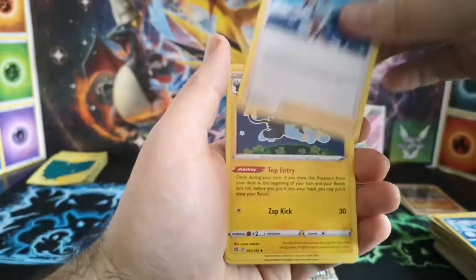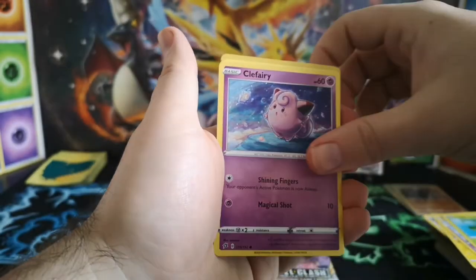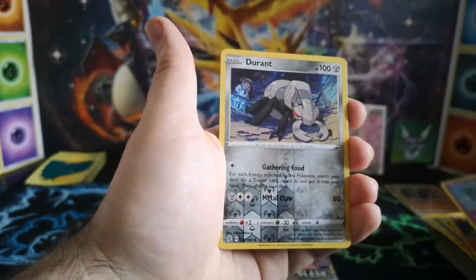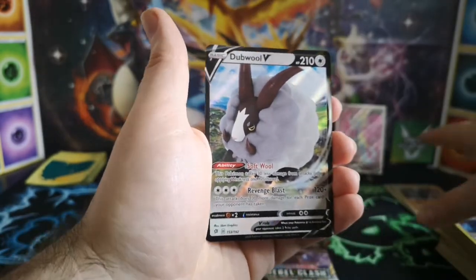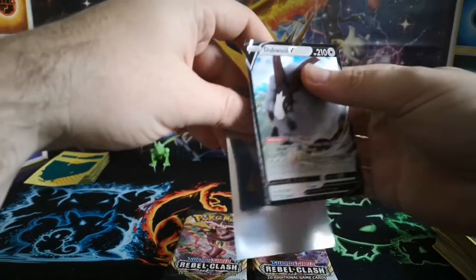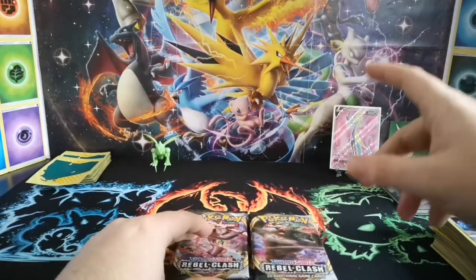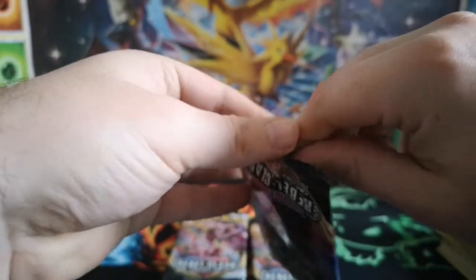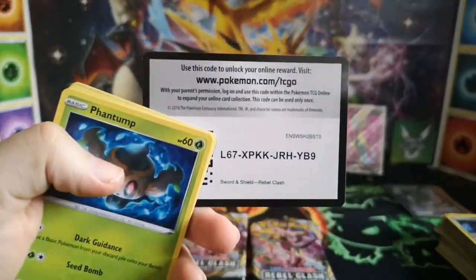Leaf Energy, Skyla, Luxio, Drakloak, Lotad, Clefairy, Vault Orb, Growlithe, Dreepy, Durant is the uncommon, and a double V — one we don't actually have, so I'll take that. Fairly playable actually with that 30 less damage ability — not that there's the most competitive one though, there are a few better ones to pull.